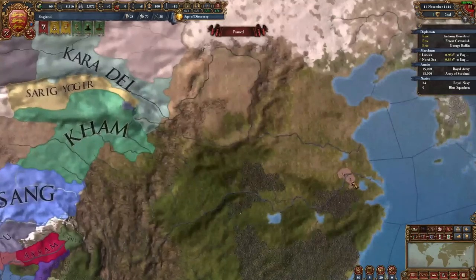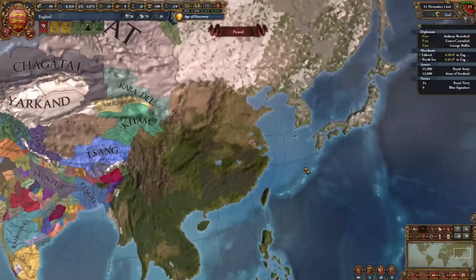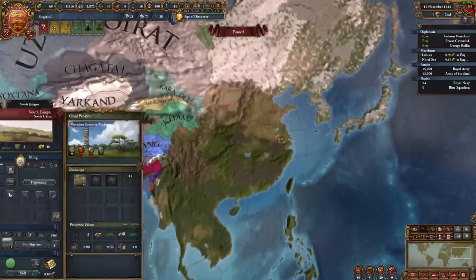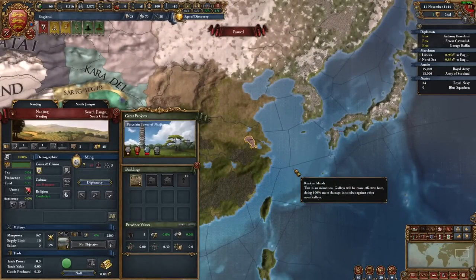Ming is actually still present on the map as a Jiang Mayan culture province — this is the observer tag. If the observer wants to play in the country of Ming, there's a special game rule that prevents anyone declaring war on Ming, so even if someone discovers them out here surrounded by wasteland, they'll be unable to do anything about it.